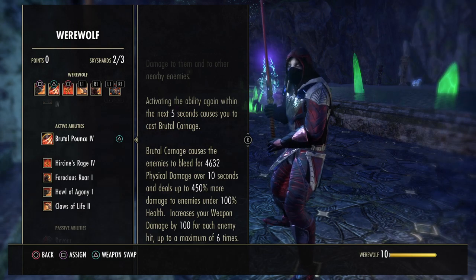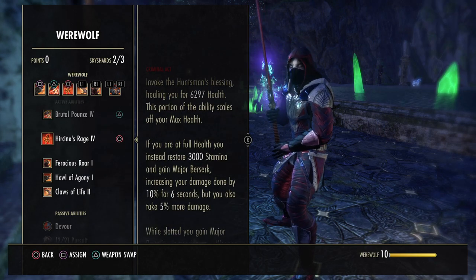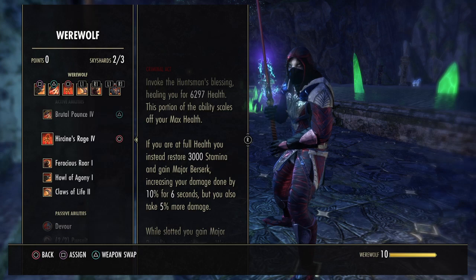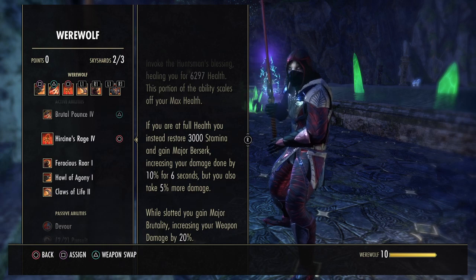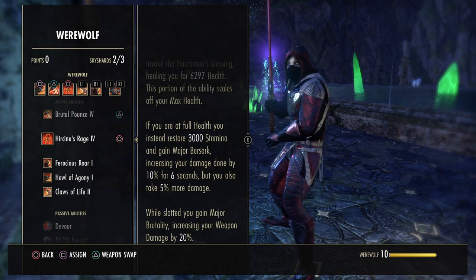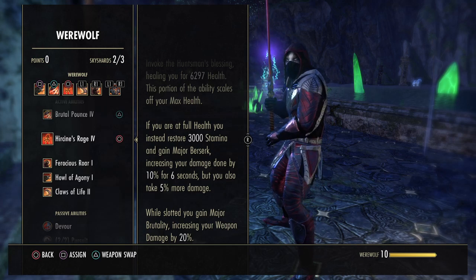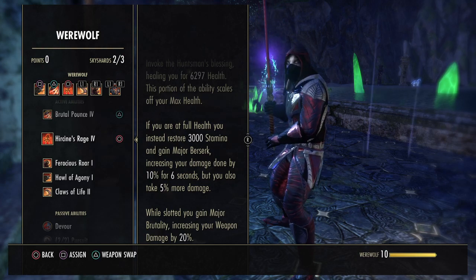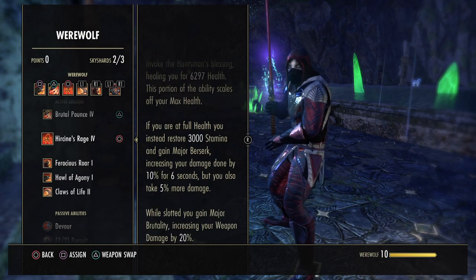That is a very nice skill. Next up is our heal, Hircine's Rage. This invokes the Huntsman's Blessing, healing you for 6k health. While in Werewolf form, you obviously can't use your Clan Fear because it'll go away, so this will be your heal. If you are at full health, you will restore 3000 stamina instead and get Major Berserk — also a very, very nice buff. While slotted you gain Major Brutality, but we've already got that in our potions. So if you're struggling for stamina but at full health, you could use this skill just to get the damage buff and restore 3k stamina.